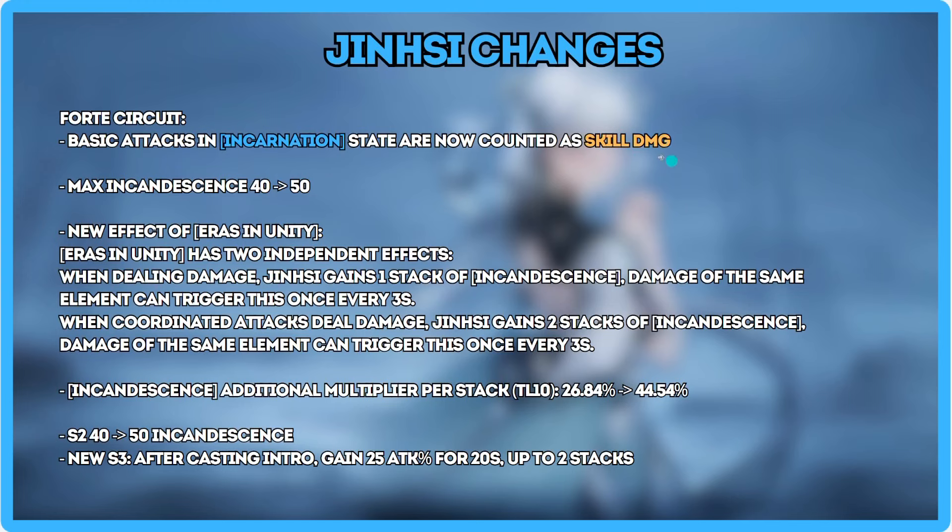This is a very significant change and it's only important for people who pull for her weapon. Her weapon is kind of a must-pull now. Max incandescence is going from 40 to 50, which is very good in combination with the other incandescence changes.